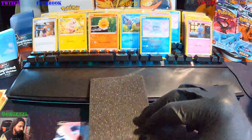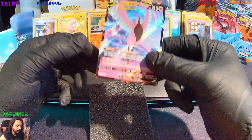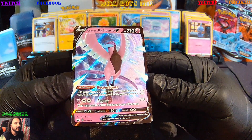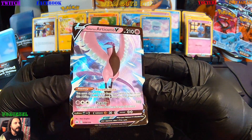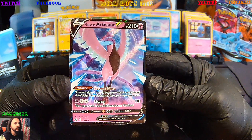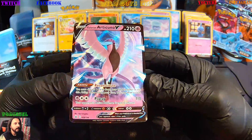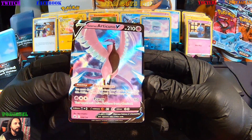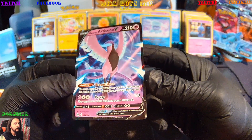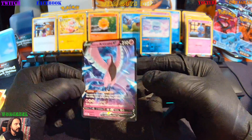Oh, we're gonna get an Articuno V — 58 of 198. Look at that, that's pretty nice. Rare card here, as we get another big hit. Articuno — legendary. Sick. Beautiful card.